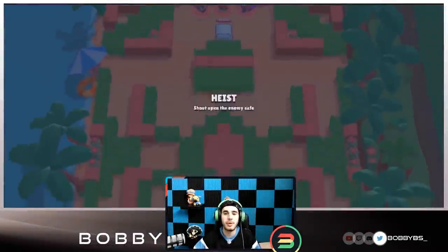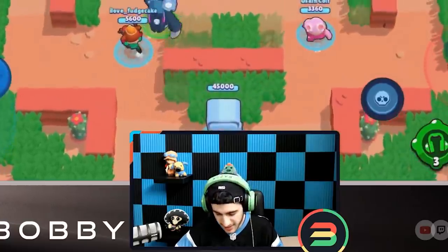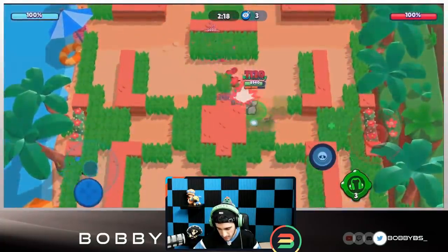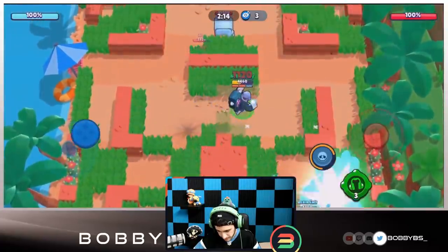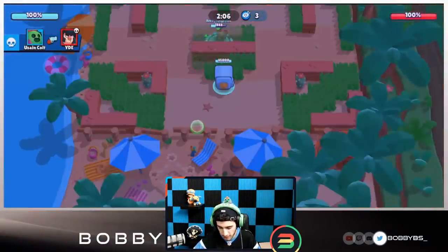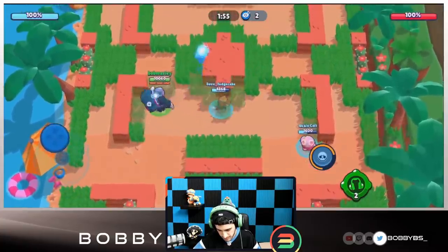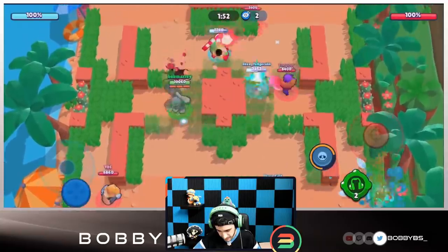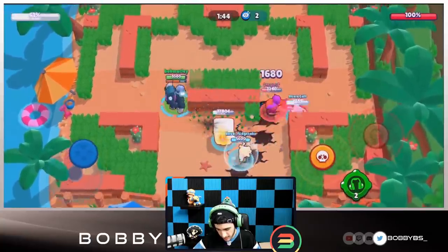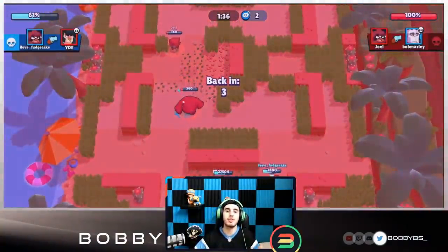Next game facing double tank and Nita. This guy's name is Yde - probably not the real Yde. Taking a shot, the tanks are going up the lanes. We walk through the stun but it's kind of a waste of gadget. Worried about walking up against a Primo and Bull. We finally get our super - going to cancel the stun with my gadget, but they hit us with a second stun. That's so toxic - at least it wasted two stuns.